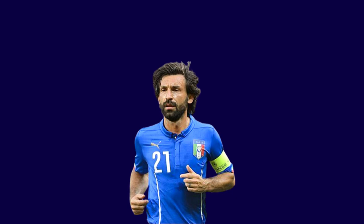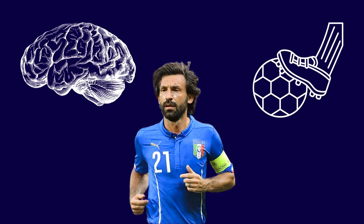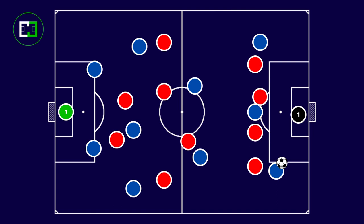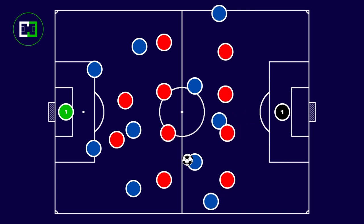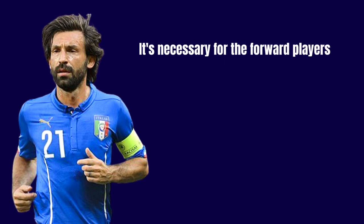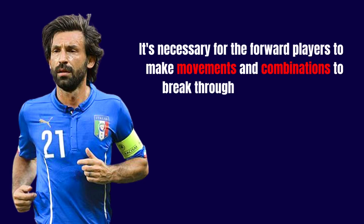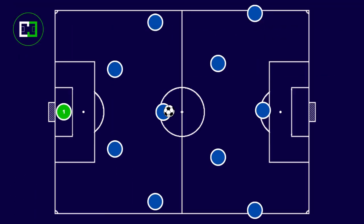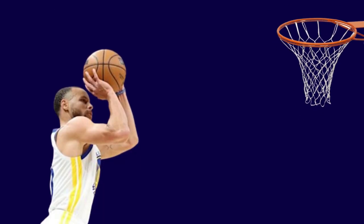Another crucial aspect for a Regista is decision-making and technical execution. Receiving the ball facing the game, they might opt for a long pass behind the opposing defensive line, a ground pass into the space between lines across to the opposite side, or simply a sideways pass. From a collective perspective, having a talented Regista won't be effective if the forward players can't make movements to break through the opposing defensive lines or exploit spaces. If the team lacks cohesive offensive movements from the middle to the front, the Regista will likely be underutilized and forced to play safe passes sideways. It's like having Stephen Curry right by the basket, but the hoop isn't there for him to shoot at.